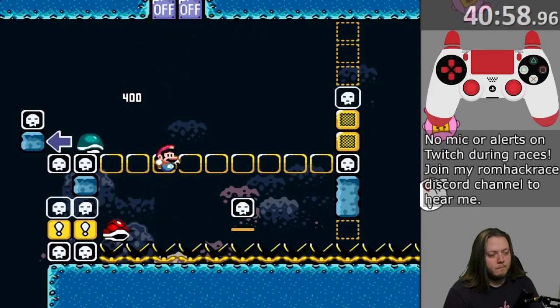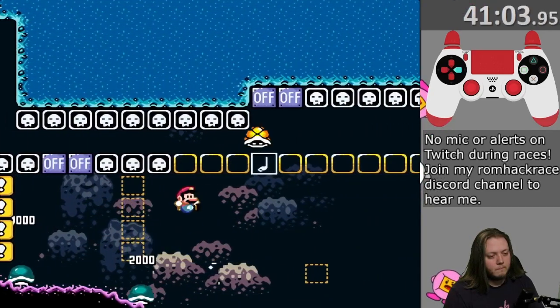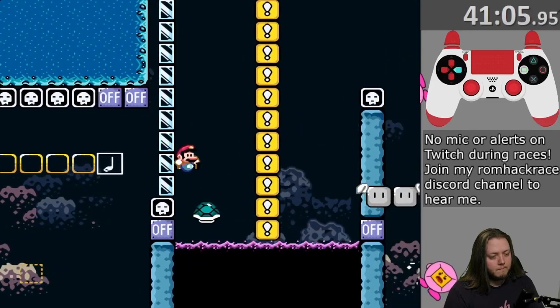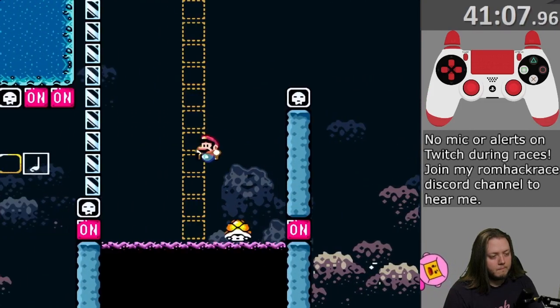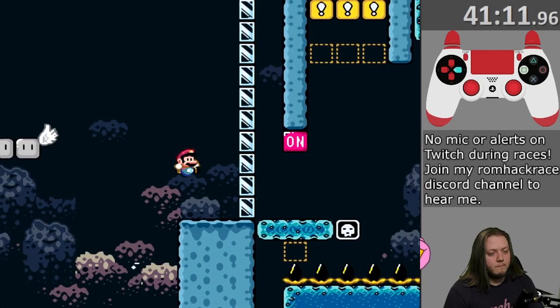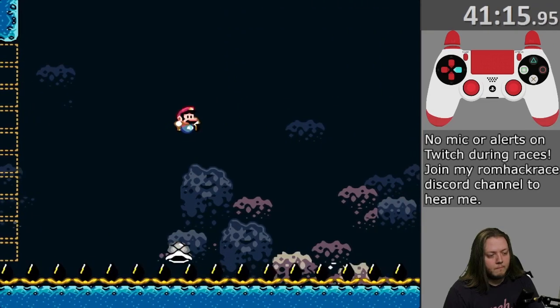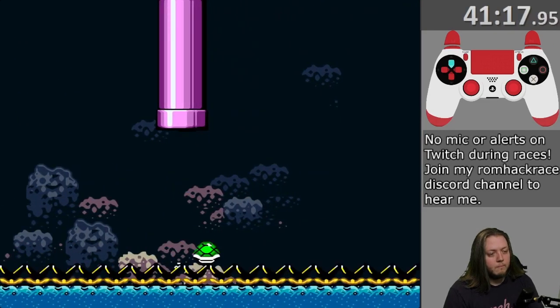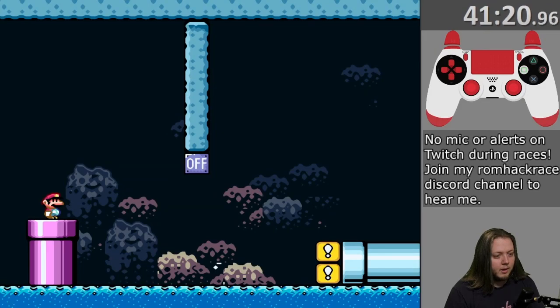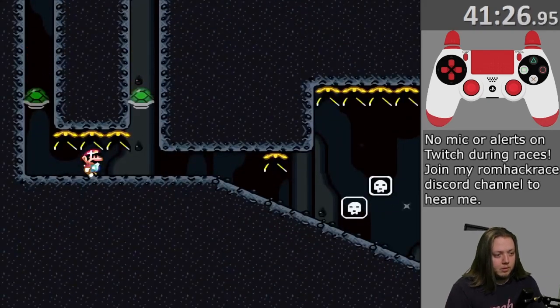I've never used anything like these disco shells before. You can actually treat them very closely to how you would a normal disco shell — they just force you to move at full speed. I really don't even have to adjust my height very much here; it's almost three full bounces off the disco shell. There's no visible checkpoint in that room, but as soon as we go to the next section, I hear the checkpoint sound.